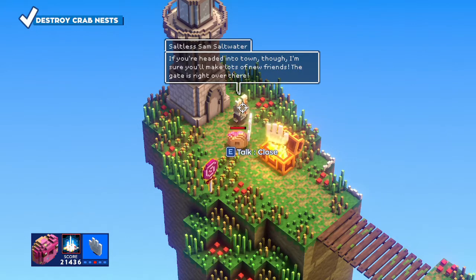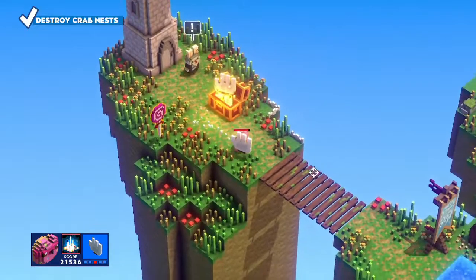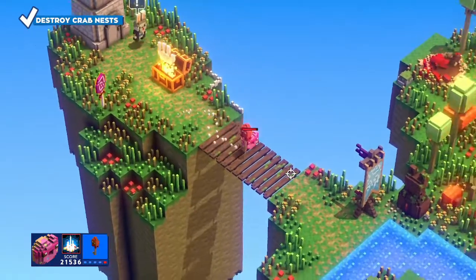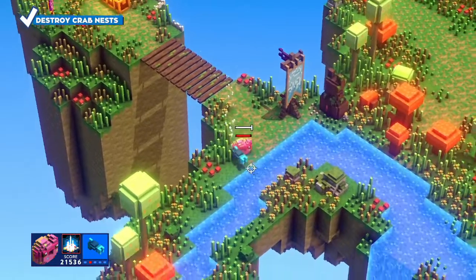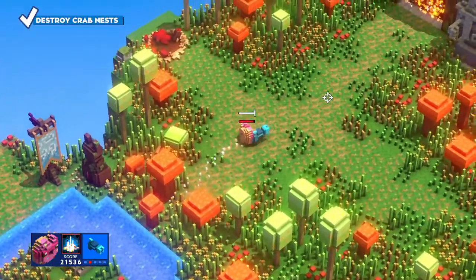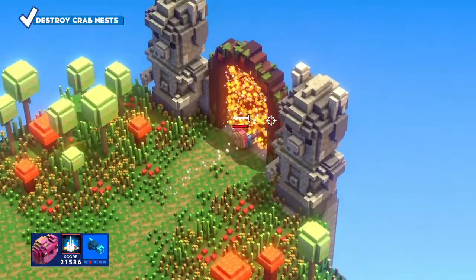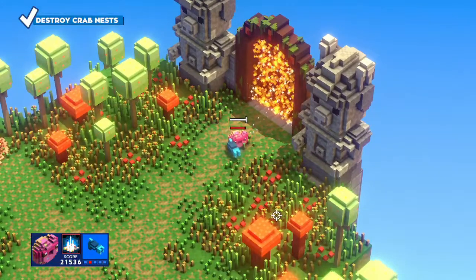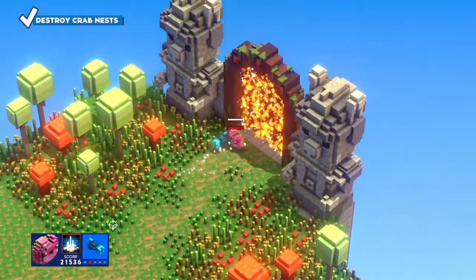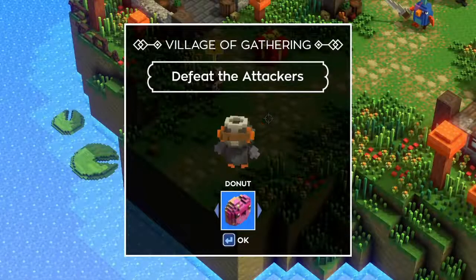Saltless Sam - 'Ah, you're the one that came in the raft. I gave you a few winks from the lighthouse - I hoped it helped.' Wait, is this a lighthouse man then? 'We don't get many visitors these days - crabs mostly. Sorry if they got a little crabby with you.' So funny. 'If you're headed into town though, I'm sure you'll make lots of new friends. The gate is right over there.'